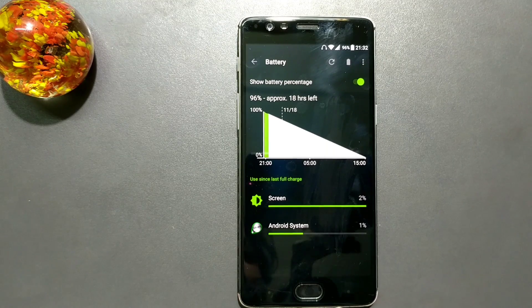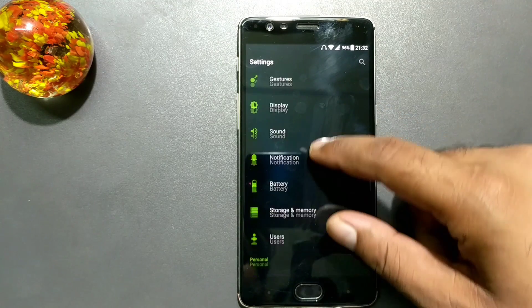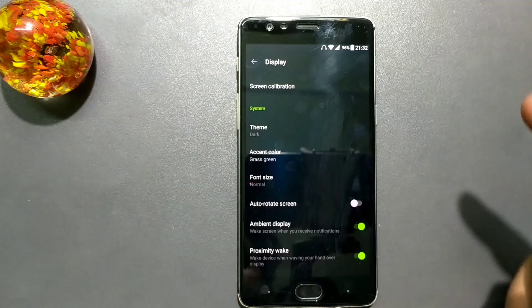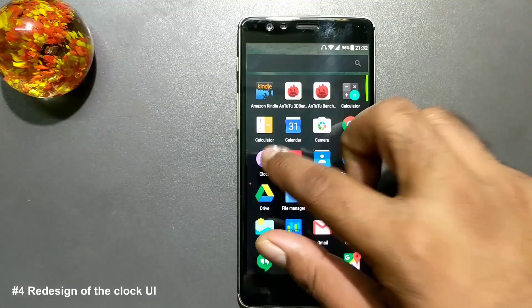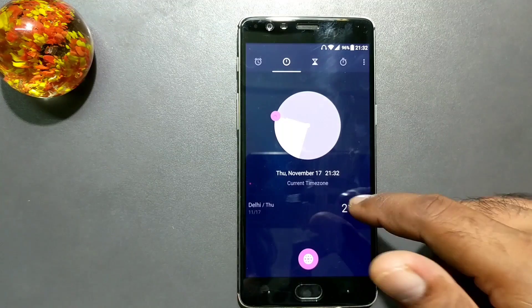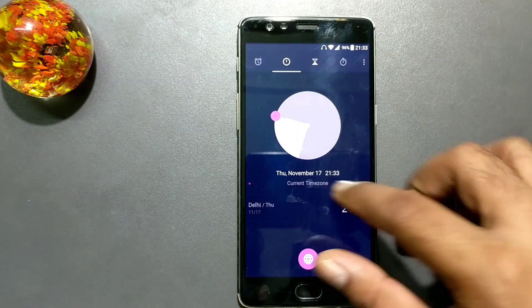The next change is a redesign of the accent color. Going inside Display, you can see the new accent color option — it's mostly the same visually, but there may be some internal RGB changes. Next is a redesign of the Clock UI. Inside the clock app you can see there's a new look, and you can now add many cities — this is actually a new feature that wasn't visible in the previous video.